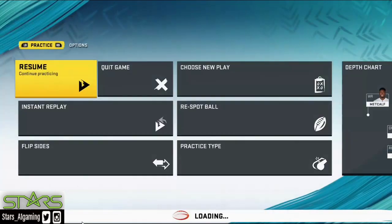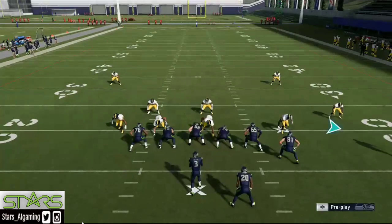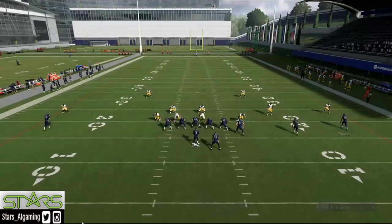Sometimes doing the A route really opens things up, especially if there's a user — it takes him out of the play and opens up the middle field. But cover two is an elite coverage in this game, so you gotta be mindful of that. Let's see what happens this time.